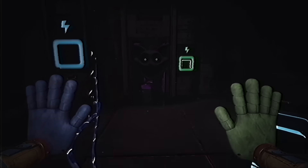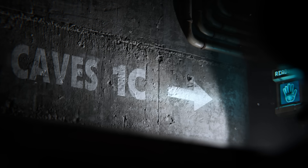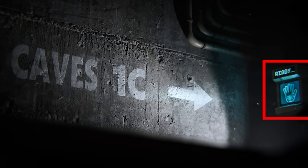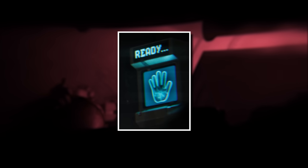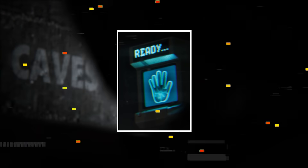Suggesting similar to Catnap, they are going to be a roaming enemy who isn't in one area and is following us around for the entire duration of the game, which I absolutely love to see. In the next scene which shows the Caves 1C sign and a little blue hand scanner that says 'ready,' we can first guess that this little scanner thing is going to be a new gameplay mechanic of some sorts in Chapter 4.